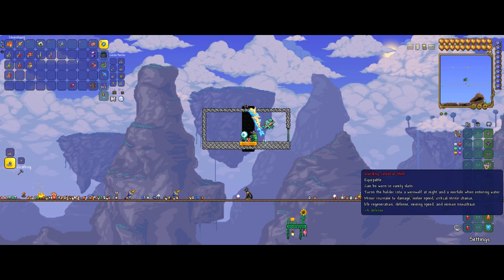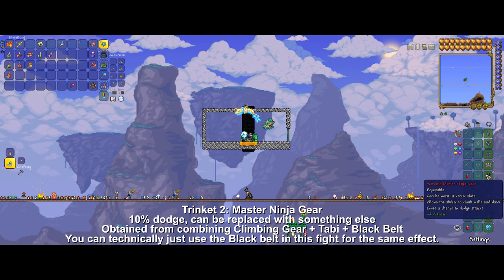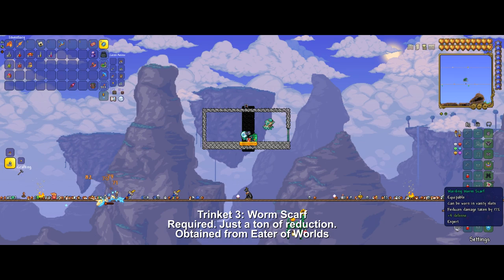I recommend the usage of the Master Ninja Gear — it provides us with a 10% dodge chance which is a nice defensive boost, especially together with a Brain of Confusion. Of course, since we are going for maximum tankiness, we are also using Worm Scarf. The additional damage reduction is just great.